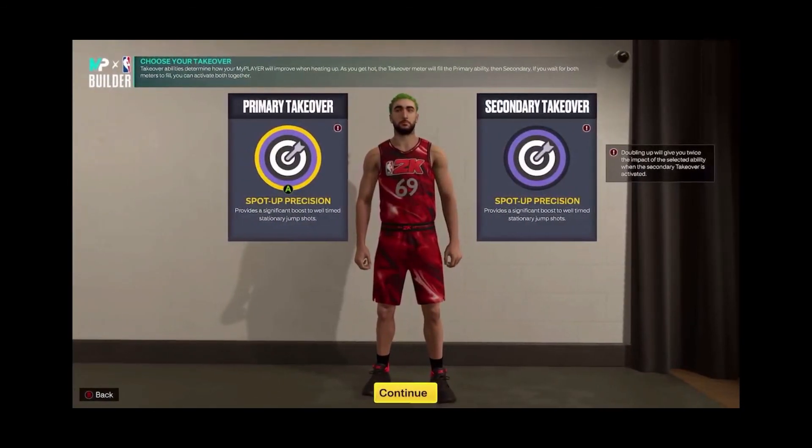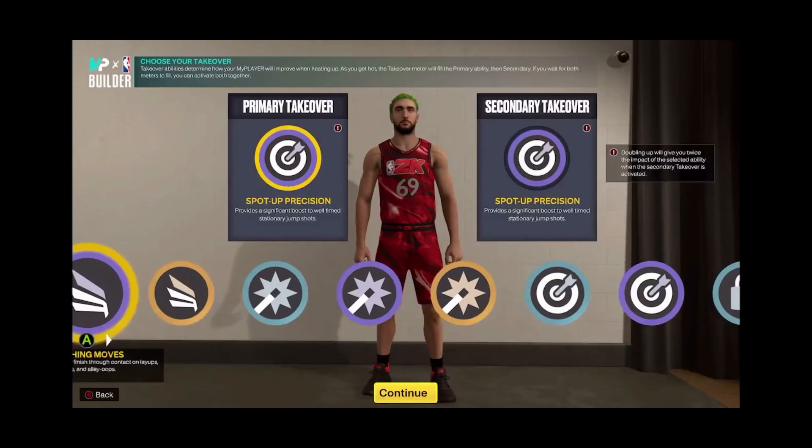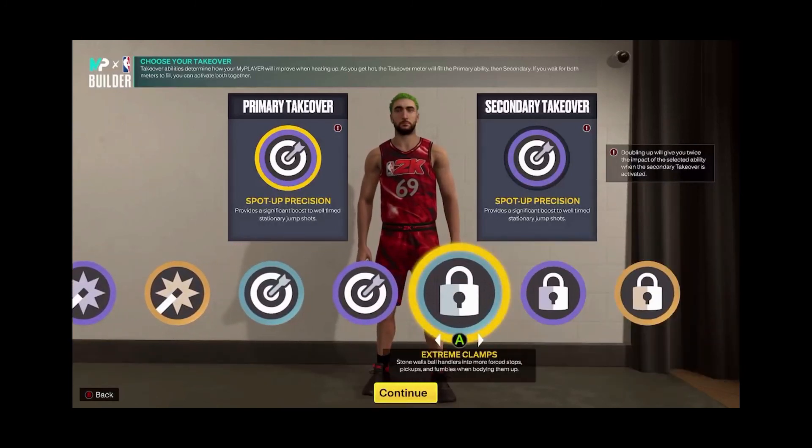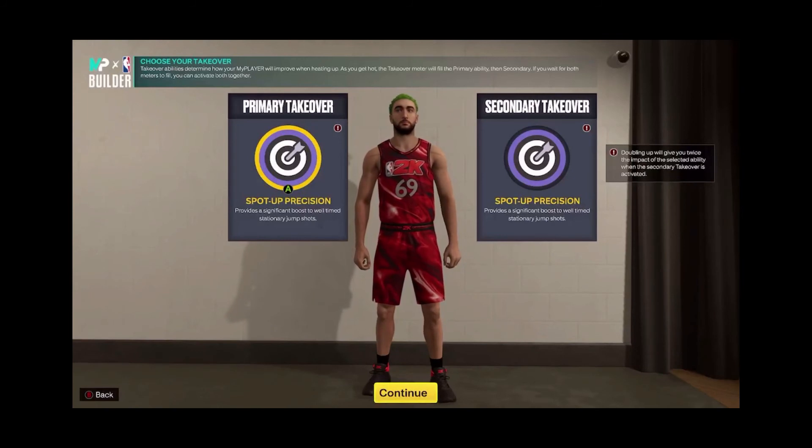That's how you want to set up the attributes and badge points. For takeovers, you could really do almost anything you want because this is a very versatile build, especially with the slashing and lockdown takeovers. But I think having double Spot Up Precision is very helpful on this build — with a 93 three-point shot, you're going to be able to shoot at an insane level with double Spot Up Precision.